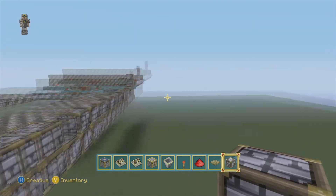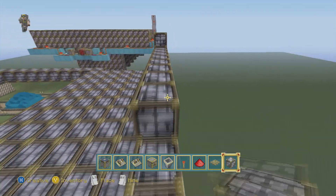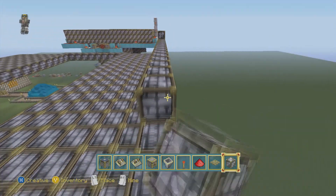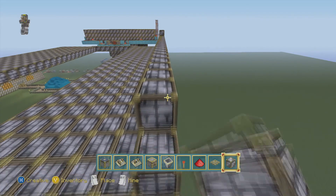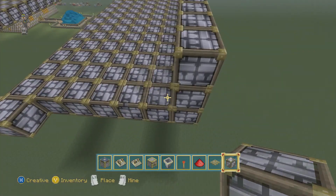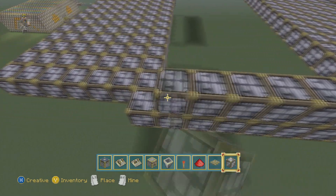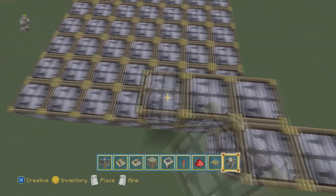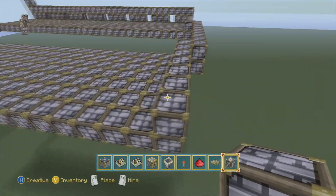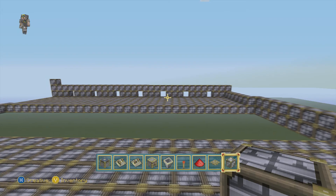So now that you got that laid out, your second layer back here goes just like a normal layer would — straight across. And same thing with your third layer. You're going to do that on this side, building up three high on all of these sides. And then you're going to do the same thing on this side: three and then leave a spot, three and then leave a spot.